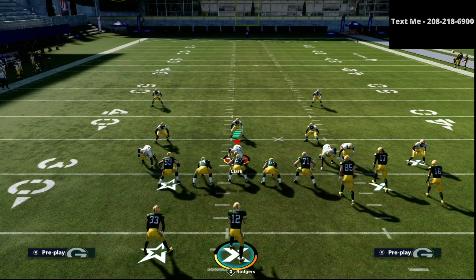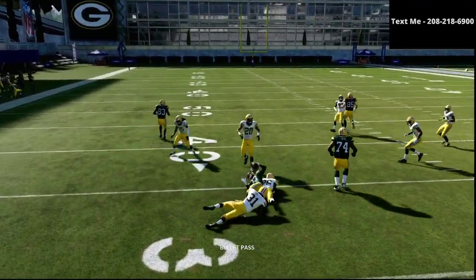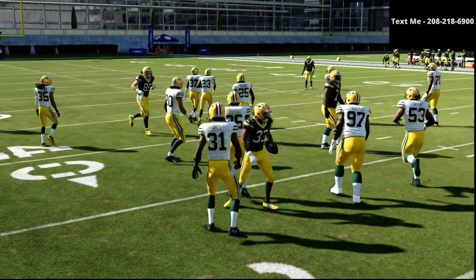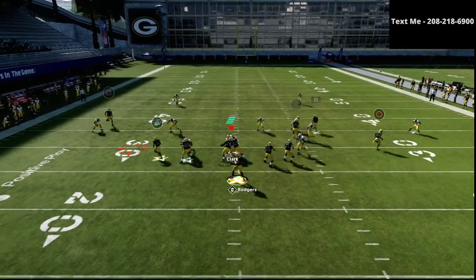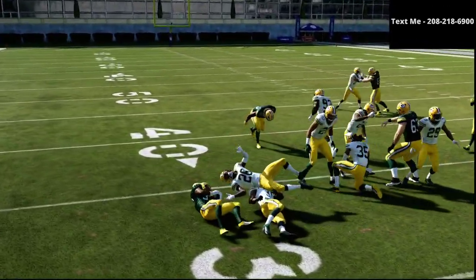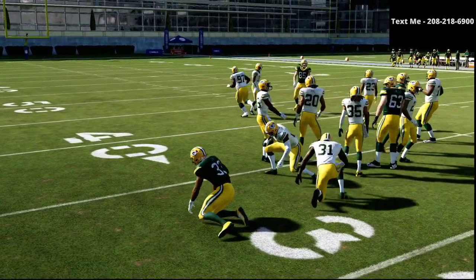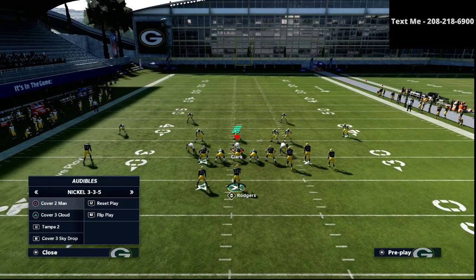As you can see right here, we're on our left side hash mark on the field. Our first read is going to the left side — if we can hit that running back quick, we are always going to take that read very, very quickly. Just a quick pop throw there, and as you can see, you can basically instantly truck right up the field and get pretty good yardage. As long as they're drifting back and not coming forward, it's pretty much a safe bet.